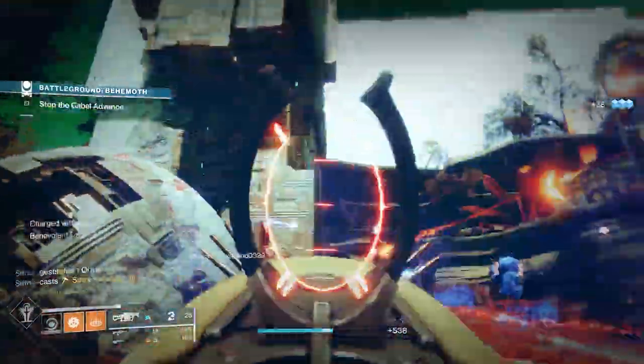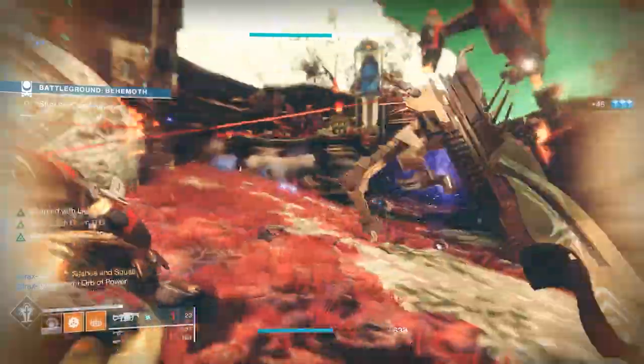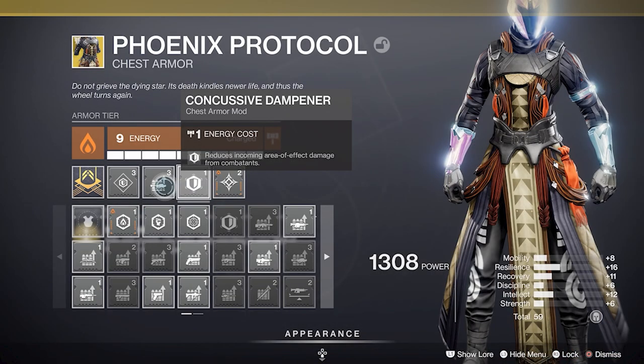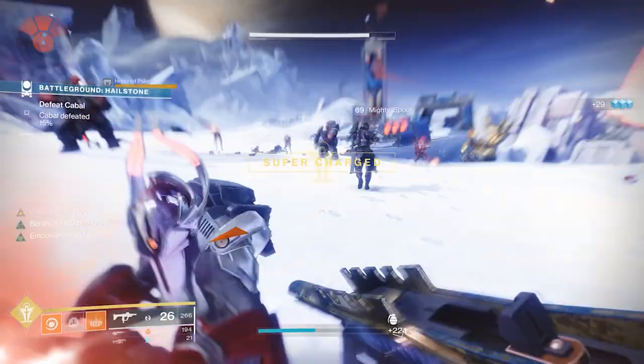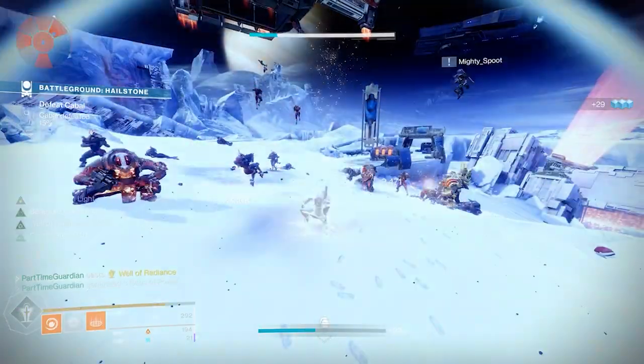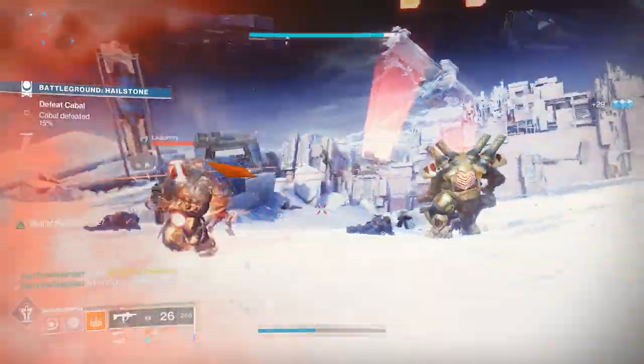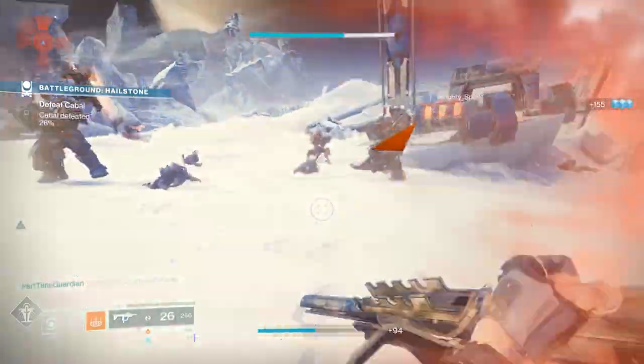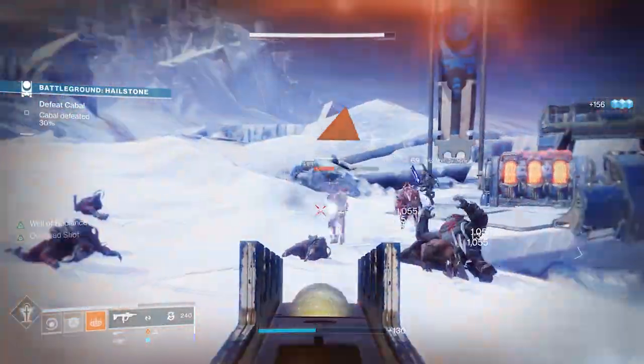To round out this build, I utilize ammo finders and scavengers on my heavy weapons to gain those back as quickly as possible. I also use Bomber to get my grenades back quickly, Concussive Dampener to reduce area-of-effect damage, and then round it out with a balance of ability mods depending on how high my stats are on my particular piece of armor — you might need Resilience or other things, and I tweak it based on what my armor looks like.